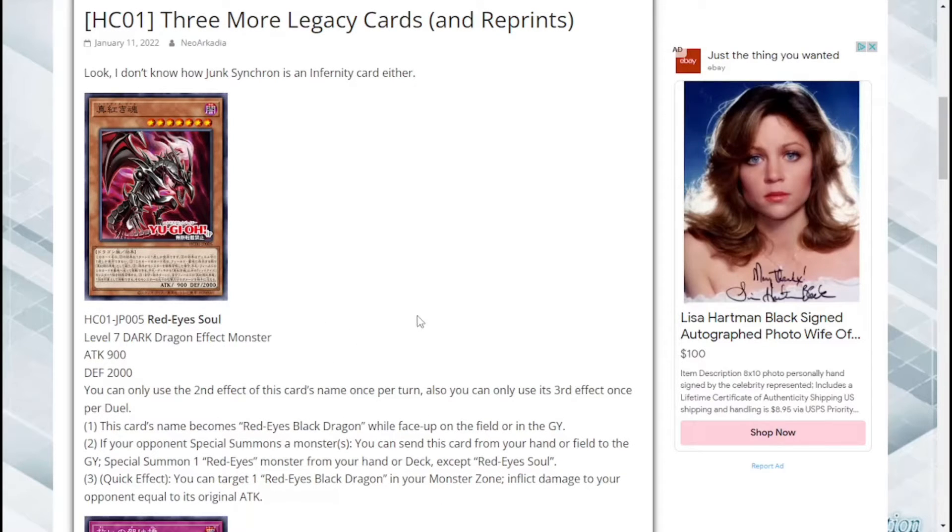This card is called Red Eyes Soul. It's a Level 7 Dark Dragon Effect Monster with 900 attack and 2000 defense — interesting. Its effect states you can only use the second effect of this card's name once per turn, and you can only use the third effect of this card once per two duels.